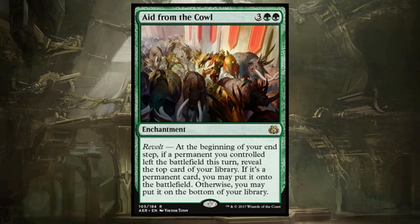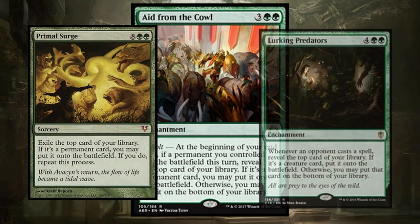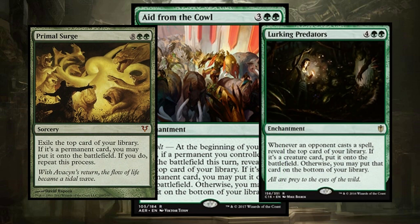Aid from the Cowl will take a permanent you control and put it straight onto the battlefield every turn you can trigger Revolt. If you've got a permanent-heavy deck, you can get a lot of value off of this. I'm thinking this belongs in Primal Surge or Lurking Predators decks, though I think Lurking Predators and Primal Surge are better overall. Aid from the Cowl can still be very powerful, especially if you can trigger that Revolt over and over — think Awakening Zone or From Beyond with Eldrazi Scions you can sacrifice, or fetchlands.